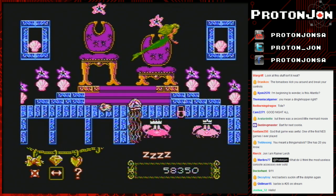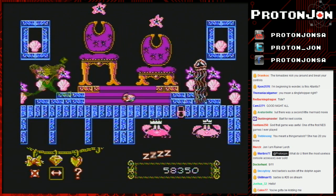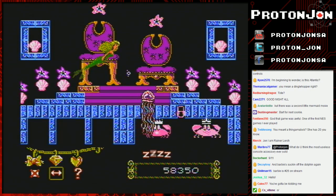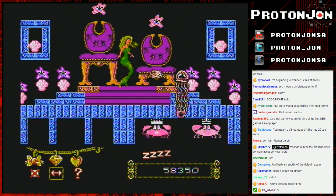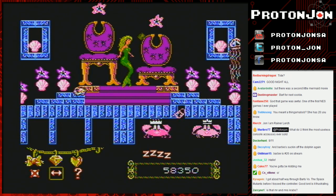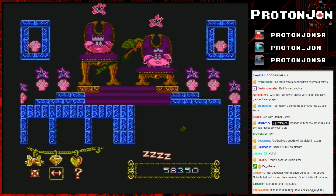I'm fighting the boss but I'm not sure how to damage it. There are crab king and queen locked behind a door. I freed the crab king and queen! You're tied with Daisy, ahead of Smash Bros Wii U, Madden 15, and Dark Souls on Twitch.